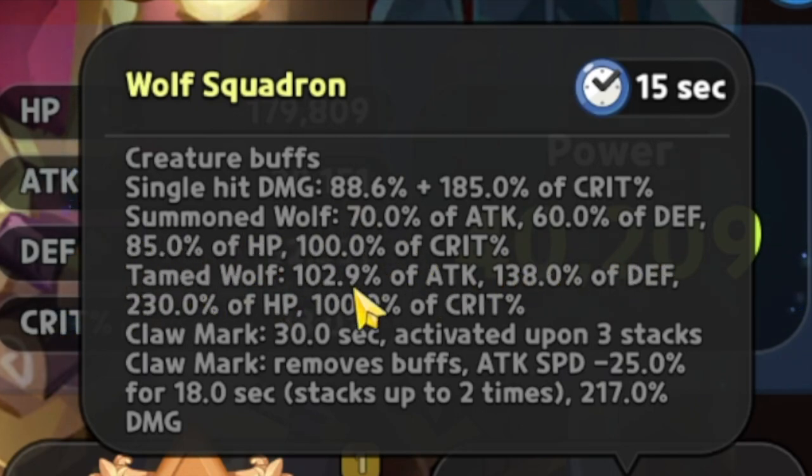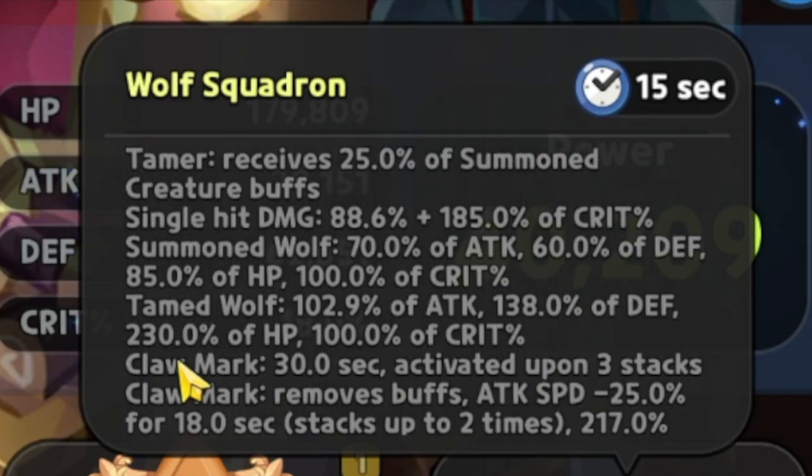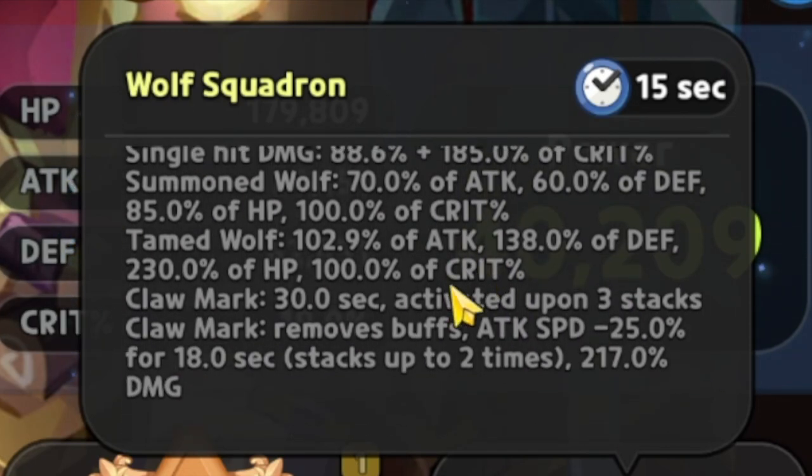The tamed wolf is going to be 102% of the attack, 138% of the defense, 230% of HP, 100% of the crit. I think the tamed wolf is going to be his wolf — the one that he's riding on — so I think that is when he goes into enraged mode when Crunchy Chip Cookie dies.